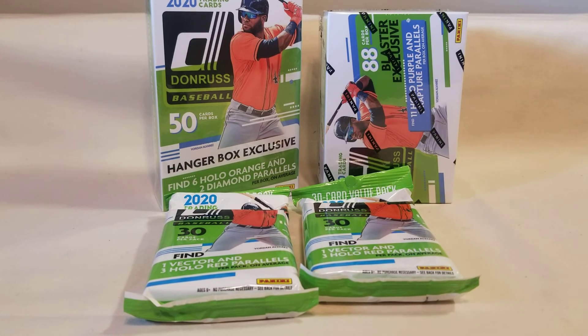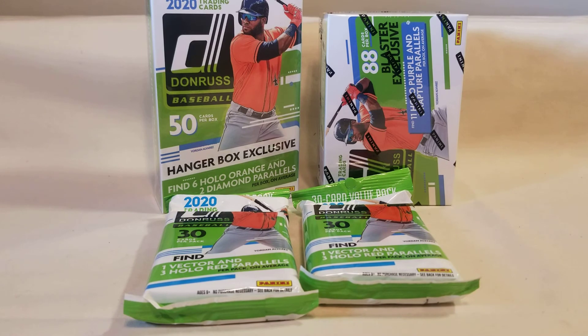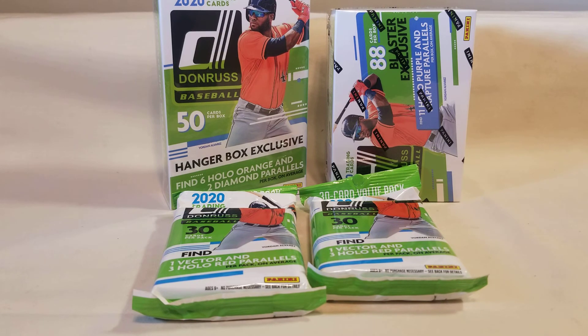Inside the blaster box: Diamond Kings are numbers 1 through 30. Rated rookies are 31 through 60. Base veterans and rookies run 61 through 210. Retros are 210 through 260. There are two short prints — Domingo Acala at 262, and the San Diego Chicken at 261. This product also has rated prospects, which is something new, plus a highlight, the elite series set, and the dominator subset.